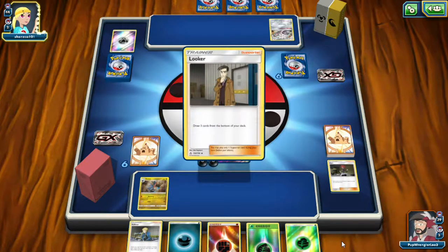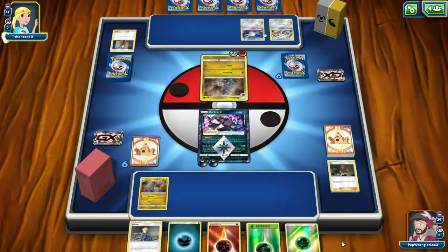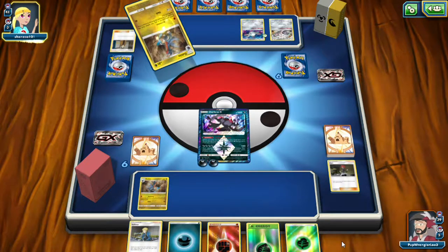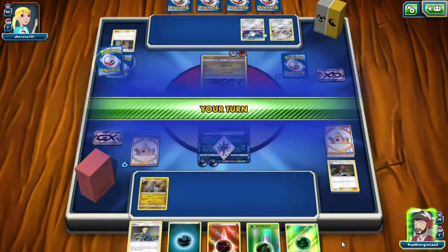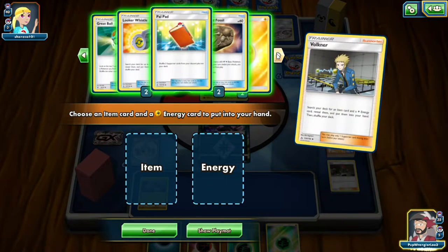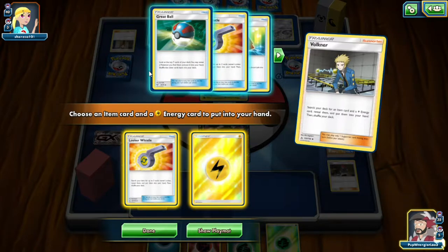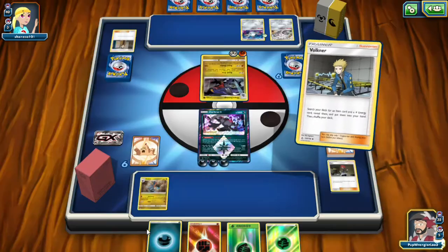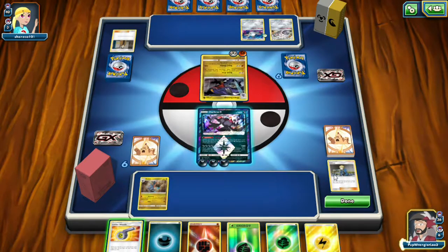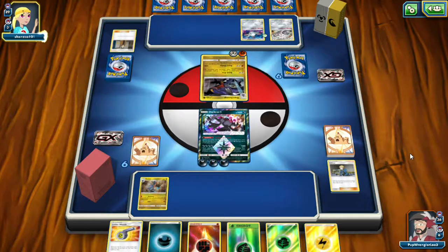It looks like Garchomp is here — he's gonna Looker. These decks are a little more evenly matched than just a general standard matchup, which I like better. The Lucario ban makes me laugh so much. We're gonna Valkner here, get another item. What we want is probably Looker Whistle because we want to grab a draw supporter next turn, try to get more cards.